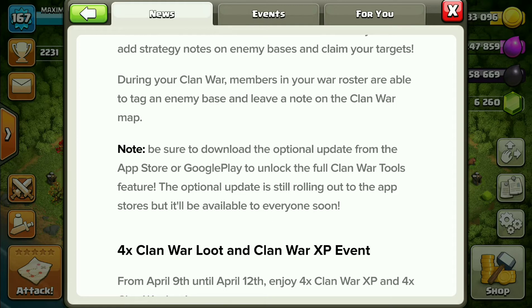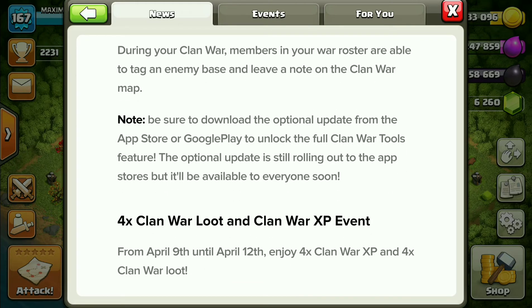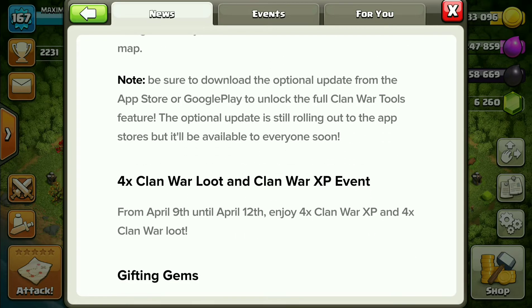Note: be sure to download the optional update from the App Store or Google Play to unlock the Clan War Tools feature. The optional update is still rolling out to the app stores but will be available to everyone. The app hasn't arrived yet, but once it does I'll notify you, and you can also get the notification in-game. The features are not enabled yet — we will get the new update very soon.